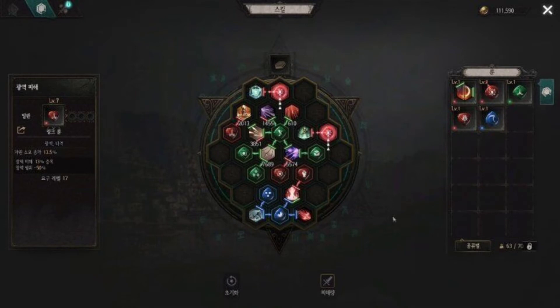Next we've got the Ruin system, which is going to be in the game. As you can see from this screenshot, it's basically the freedom of skill combination and connection — as you may have seen in some of the gameplays I've posted, connecting the dots together to improve your skills or join them together.